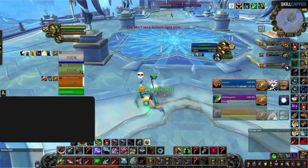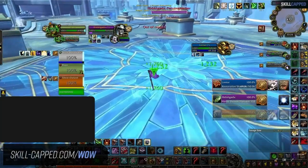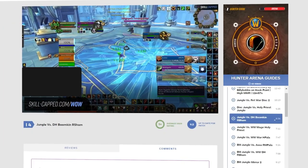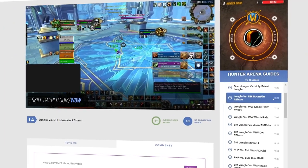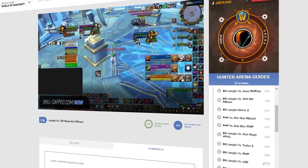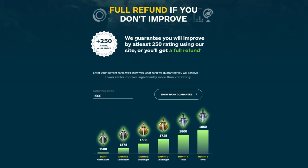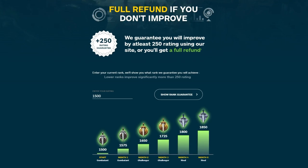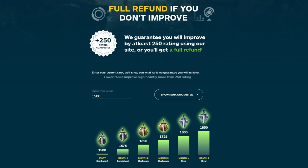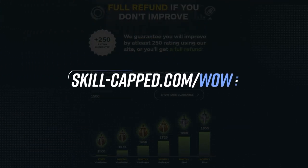Hey everyone, before we get into the video, I wanted to quickly share the amazing resources we have over at skillcapped.com. We have several hours of gameplay commentaries for every class where pro players break down key matchups in easy-to-follow guides. Joining today costs as little as $4.99 a month, and we even offer a money-back guarantee if you don't see rating gains while actively using our website. Don't miss out on your goals this season — get the rating you always wanted today at skillcapped.com/wow.